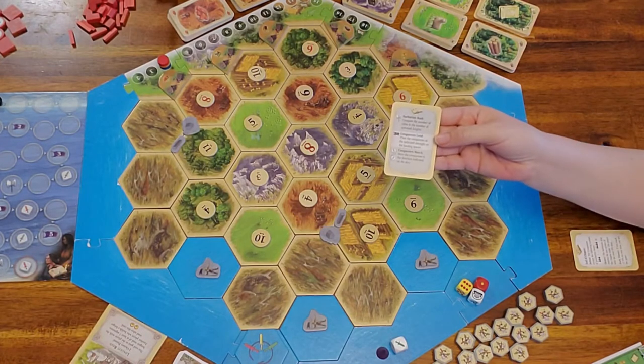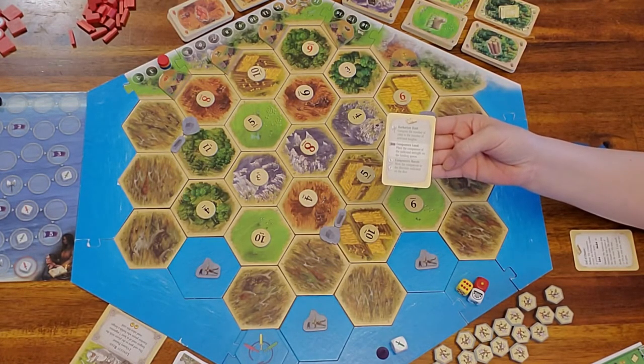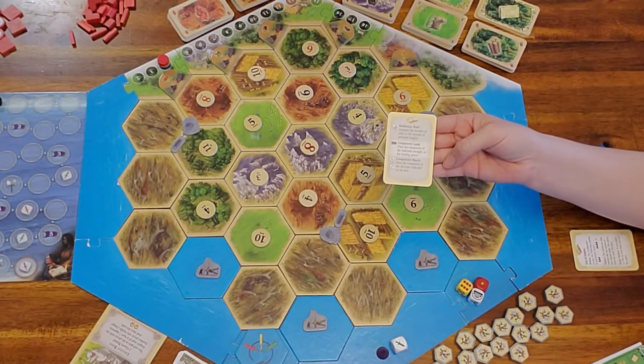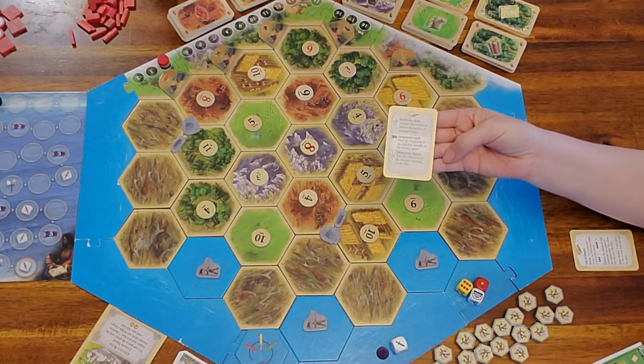Each player also gets an identity card that explains what each symbol on the barbarian track does. We'll speed up play in the beginning since it'll be just like regular Cities and Knights. When the barbarian ship gets to the first marked space, we'll slow down to show how to move conquerors and what all the symbols mean.